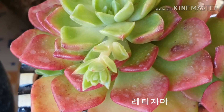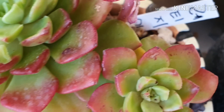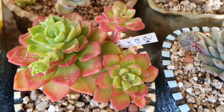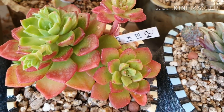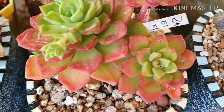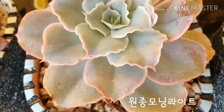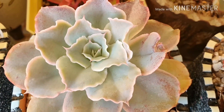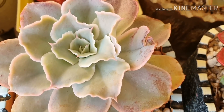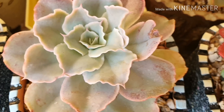그 다음엔 네티지아죠. 실내에 들인 지 10월 20일부터니까 굉장히 오래 됐는데, 12시부터 해질녘까지 간접 햇빛이라도 드니까 이 정도 색감을 유지하고 있습니다. 여기 자구인지 꽃대인지 나와봐야 알겠는데 이렇게 잘 자라고 있죠. 그 다음에 이게 원종 모닝라이트라는 아이입니다. 그릴 종류 아이들이 취향은 아닌데, 다육이 드리면서 서비스로 온 라인이고 지나치지 않아서 심을 수 있습니다. 이쁘죠?